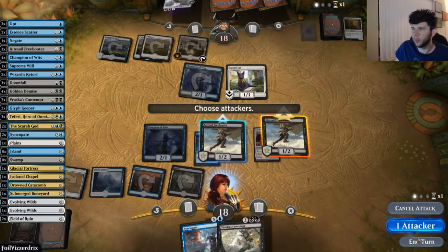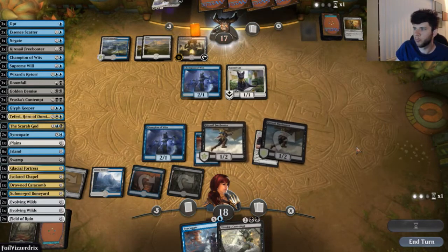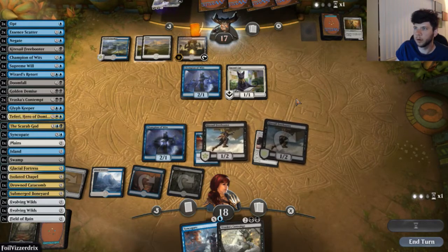We attack again with one of our Freebooters. Cards to be aware of are things like Settle the Wreckage — we don't want our whole team exiled, as that would mess up our goals.